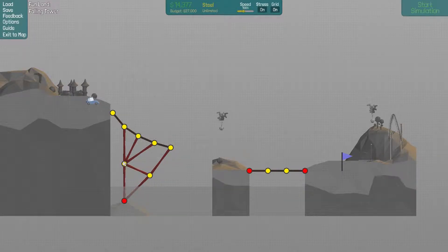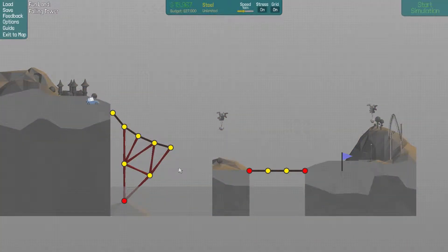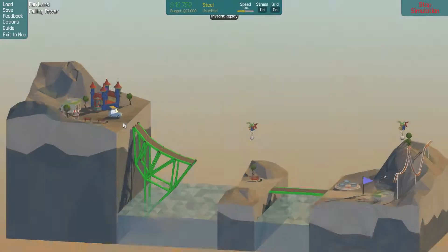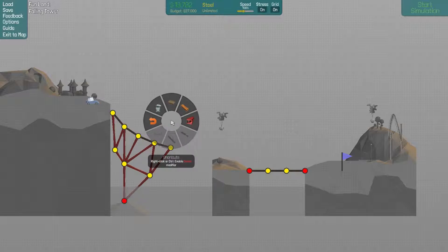Still not stable. Let's do it again. So it needs to stay up a little bit longer, I guess. I'm just putting parts on and seeing what happens. I'm really not sure how any of this is going to work. It's called a falling tower. So does that mean I should make a tower maybe?